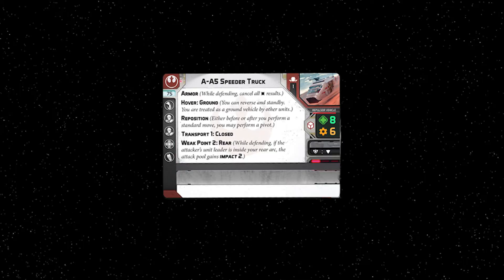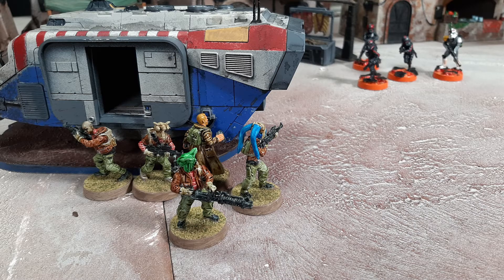By definition, repulsor vehicles cannot reverse or standby. However, the hover ground keyword allows the speeder truck to do both — reverse and standby. Ground vehicles also block line of sight, and because the AA5 is treated as a ground vehicle by other units, it can provide cover to units hiding behind it.